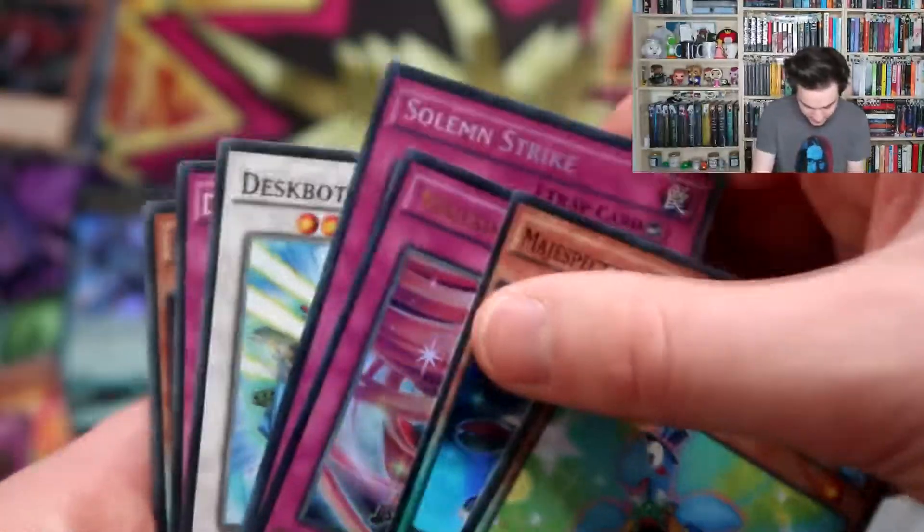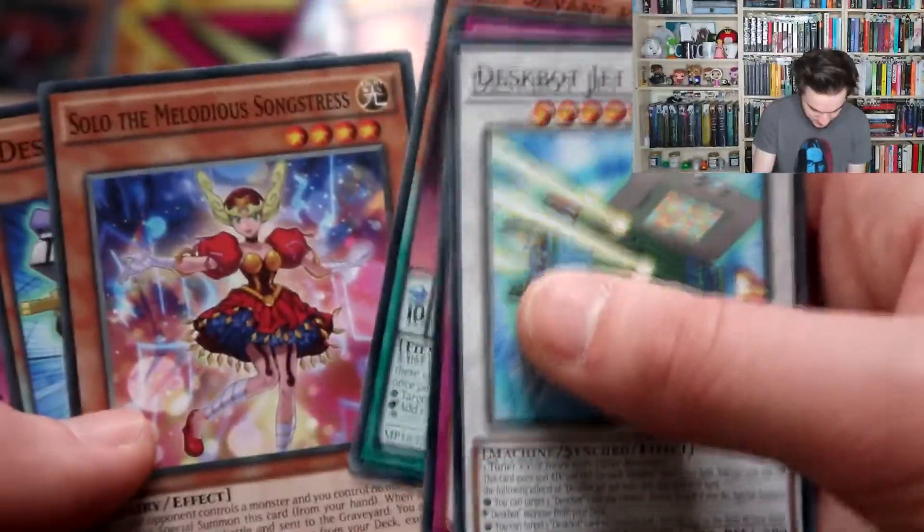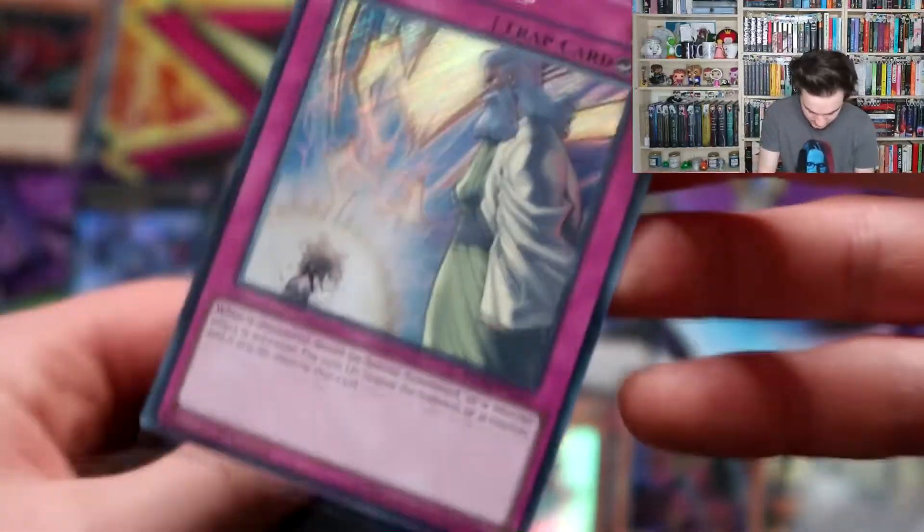That is what you want to pull from these tins — what a powerful card. Deskbot, Dark Contract with the Witch, DD7 Kepler, Solo the Melodious Songstress Diva, Six Super Soldier Rebirth. Leading up to that Solemn Strike — that's secret, secret Solemn Strike. Nice.